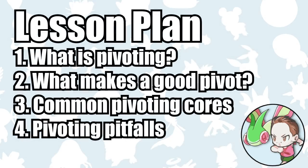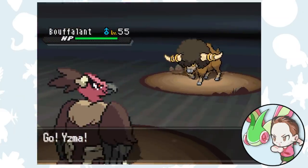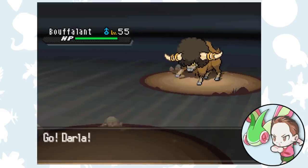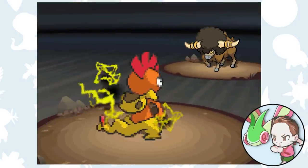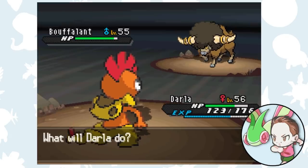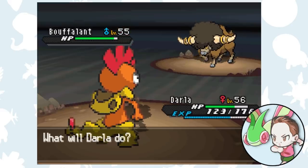With that, we've covered just about everything you need to know about pivoting, or at least everything that I was able to summarize in this video. As with most things, setting up and recognizing good pivots takes practice, so the only way you'll get better at it is by doing more Nuzlockes. But hopefully this video will help you as you hone your skills. If it did help, be sure to like the video and subscribe. But if you want more videos like this covering more Nuzlocke tips, make sure to let me know in the comments. Thanks so much for watching. Stay tuned for more Nuzlocke content, and until then, remember to always play around the critical hit.